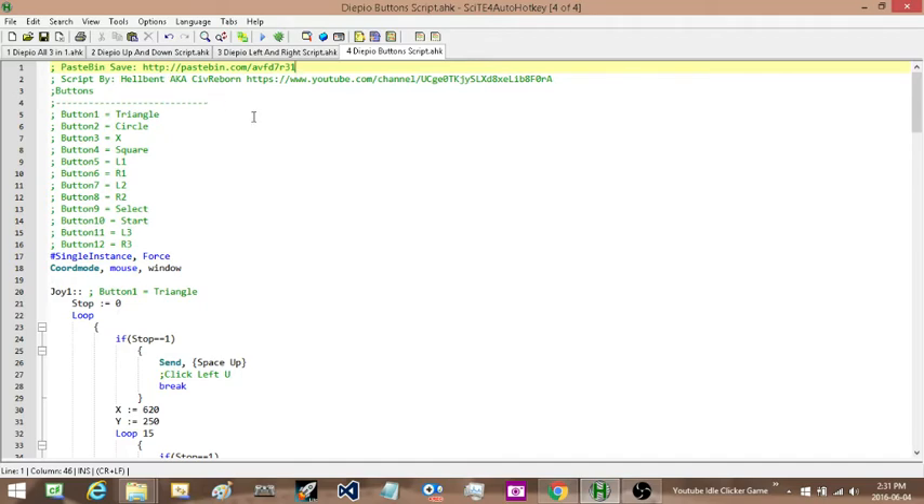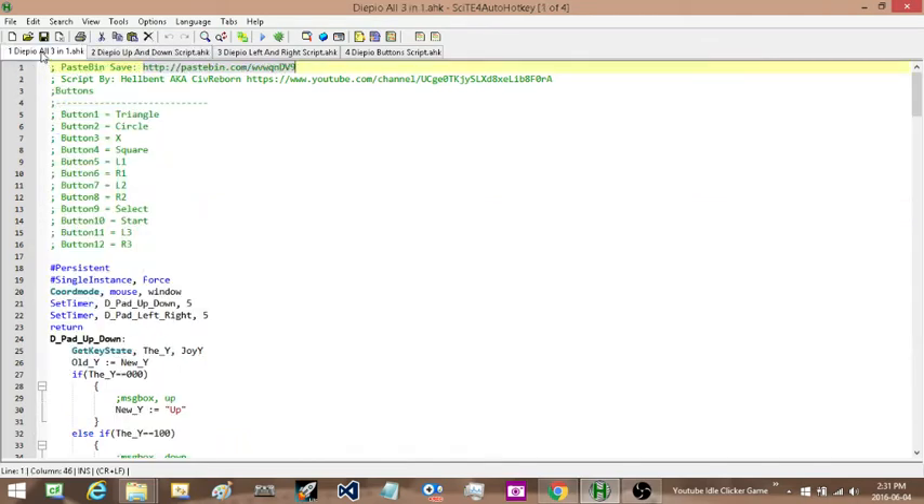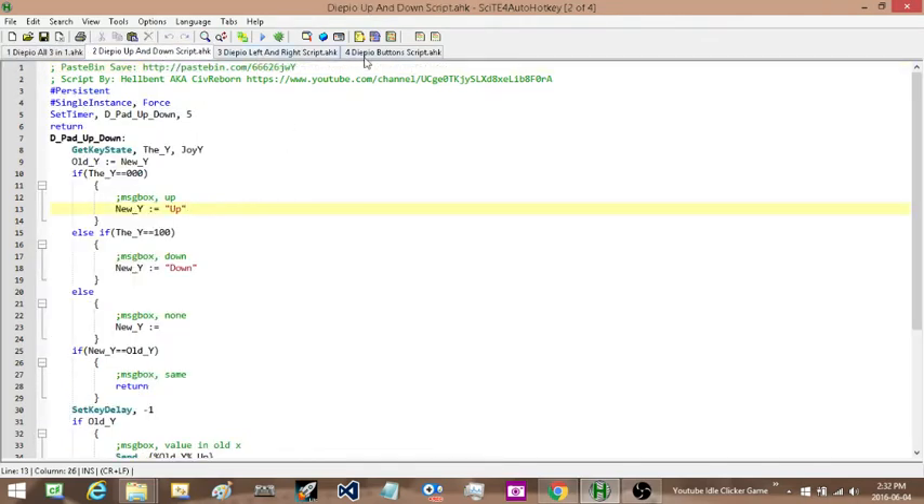I have it broken up into two versions. There's one version where three scripts are all built into one, so it'll control the up, down, left, right, and all the buttons for your controller all in one script. But my computer doesn't run it quite as well like that, so I've broken the components out — one script for just the up and down, another one for the left and right, and another one for all the buttons. You'll have the choice of which one you want to use — you can try the all-three-in-one or the broken-up version.